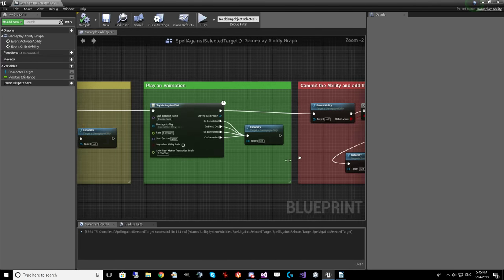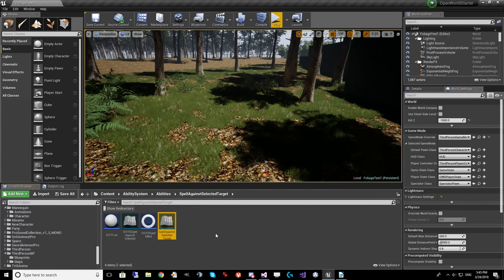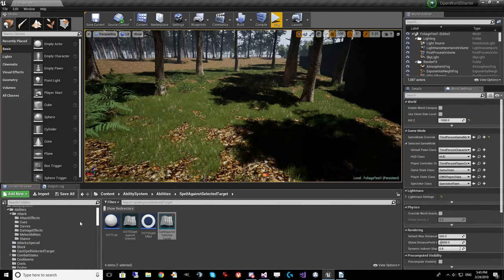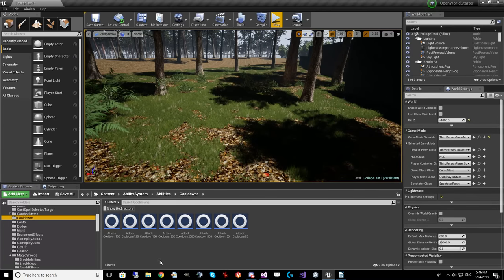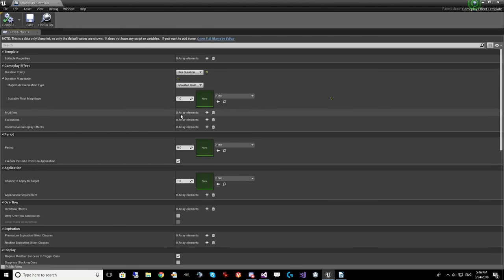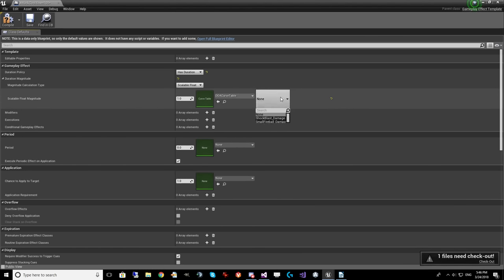That is how a gameplay ability works. Let's go to our character to show how it gets activated. A question came up about cooldowns — can you do cooldowns on a curve? If we go to the cooldowns, I have a 100 millisecond cooldown with Has Duration. You can see Scalable Float and the scale float magnitude where you pick your curve table and the row for that curve.